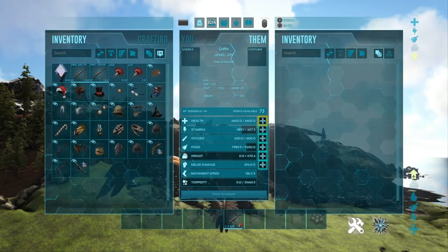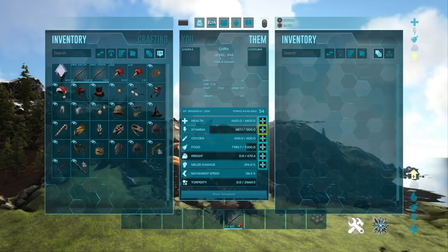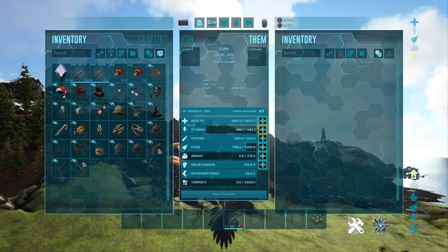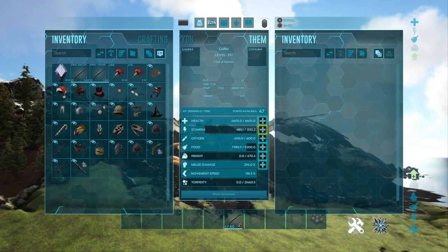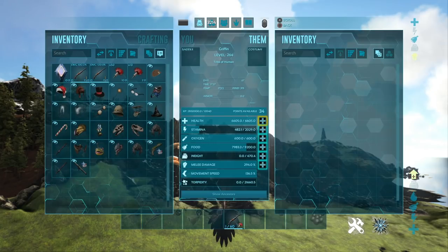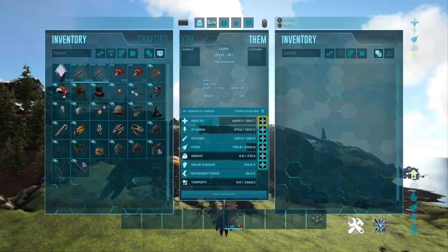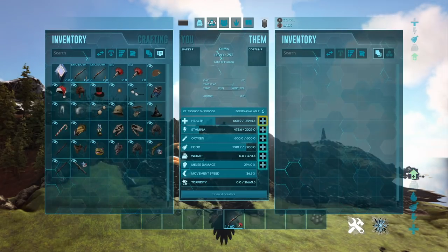For this build, you will need to pump up a lot of stamina. You can use the previous mobile taming platform build as well, since it has plenty of stamina. However, you want to pump up stamina a lot, and then the rest you can either turn into health or put into melee weight as well. This is very similar to the last build — I didn't know whether or not to include it, but I thought I'd include it anyway just for you guys.